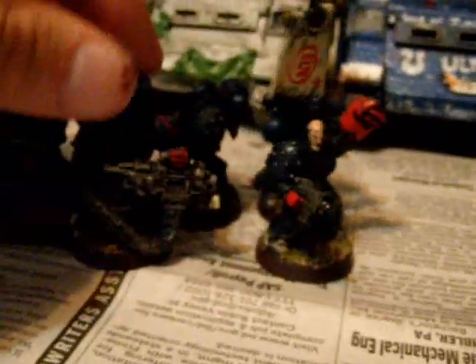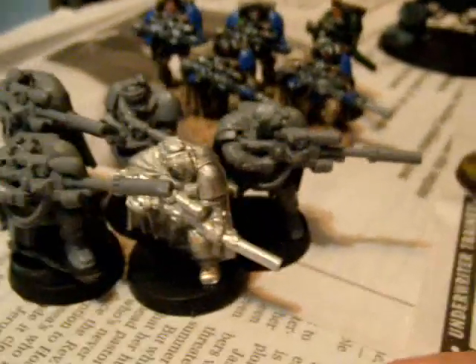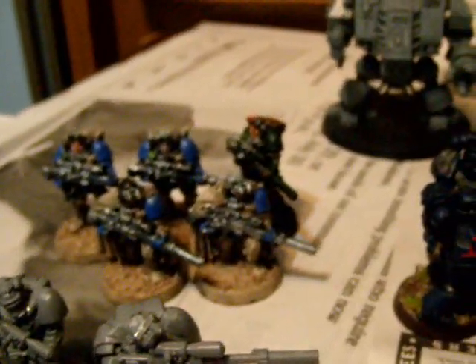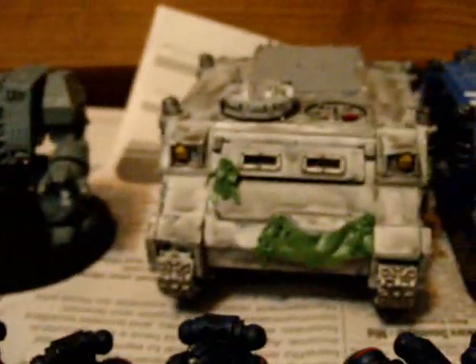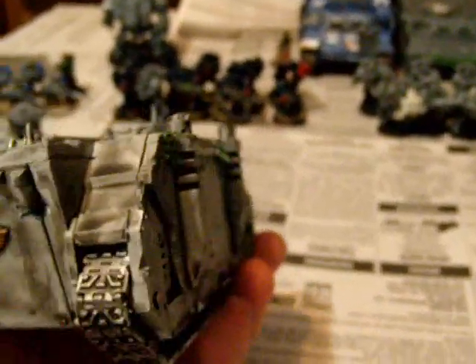There are some test models already painted up that look great. We've got some sniper scouts — old metal ones mixed in with some of the new ones. We also have the Assault on Black Reach dreadnought, and a custom green stuff rhino that was originally going to be an Ultramarine rhino, but hey, it can be a Crimson Fist rhino now.